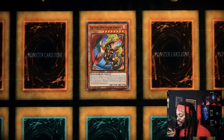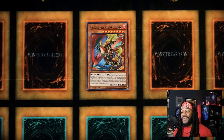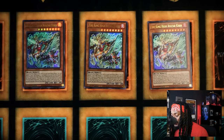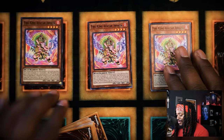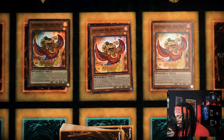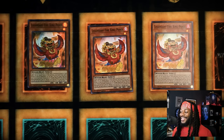One card you may want to trigger is Fire King High Avatar Garunix. This card is crazy underrated and has natural synergy with the deck — not only can it destroy your Sacred Fire King Garunix on the following play, it can also summon Sacred Fire King Garunix from your deck when destroyed by battle. There are three copies of Fire King High Avatar Kirin, the best monster in the deck, allowing you to destroy cards when it's destroyed and special summon monsters, but also destroy cards to summon itself.